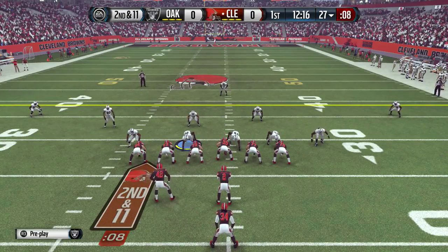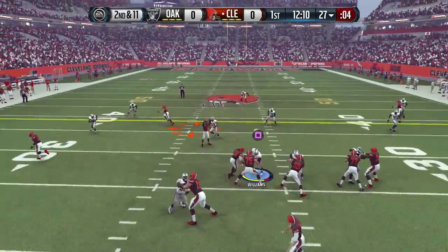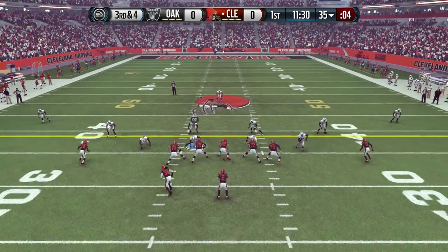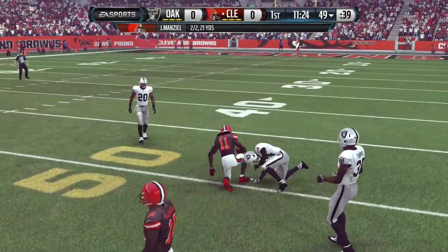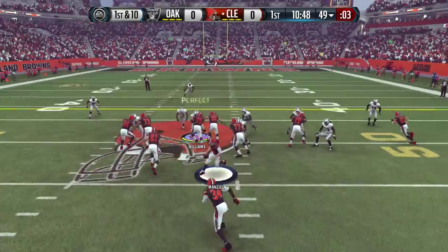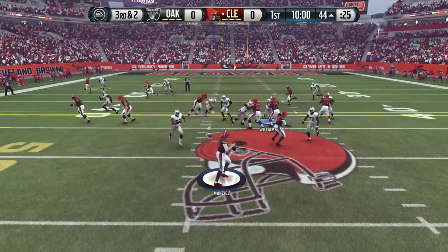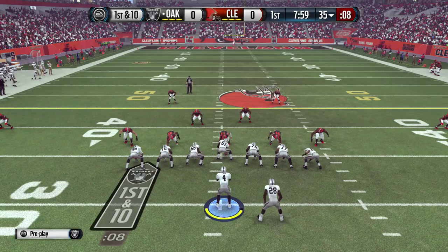Four touchdowns, two interceptions for Manziel — not the greatest completion percentage as we get this one going. 2nd and 11 from the 27, Manziel back to throw and he's going to connect. That is two totally different levels of talent. 3rd and 4 from the 35, shotgun Manziel dropping back, going to find Benjamin for the first down out to the 49. Manziel a perfect 2 for 2. Now 1st and 10 from the 49, Dre in motion, going to hand off to Crowell — Crowell takes the big hit but he's down at the 44, 8 yards. Now 3rd and 2, Manziel going play action, and none other than Khalil Mack coming in for his first sack of the day, and the Browns are going to be forced to punt.